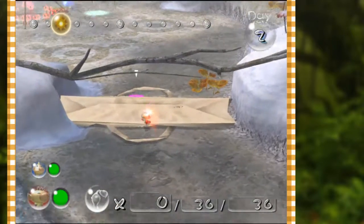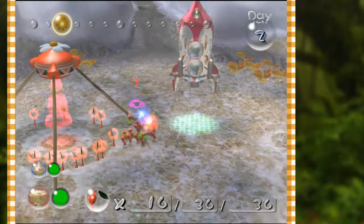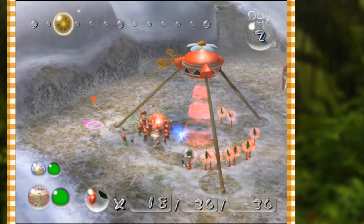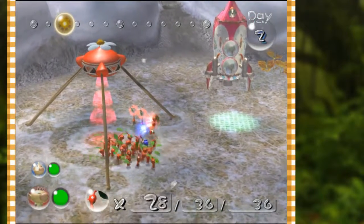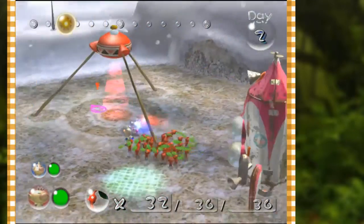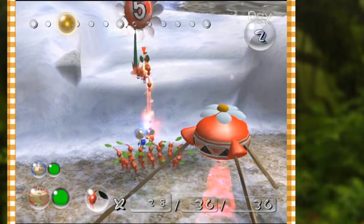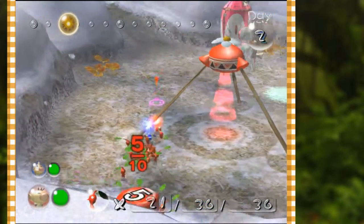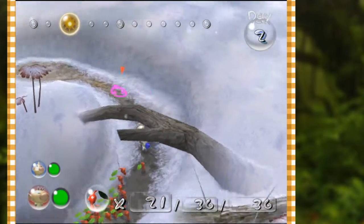Let's bring Olimar back - if you remember last time I could rapid tap A to quickly take Pikmin out of the ground, but if I rapid tap A with both captains they're both going to get to work pulling them out. One of the improvements they made - it's all about time management. We'll bring this item down while the others are going to work.